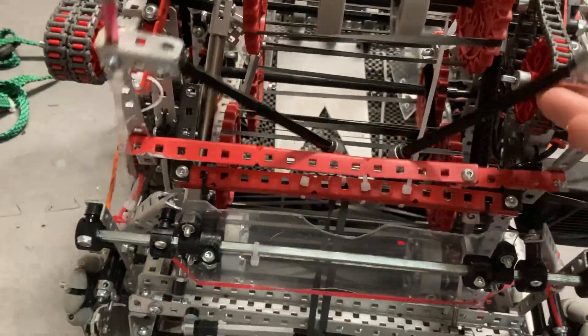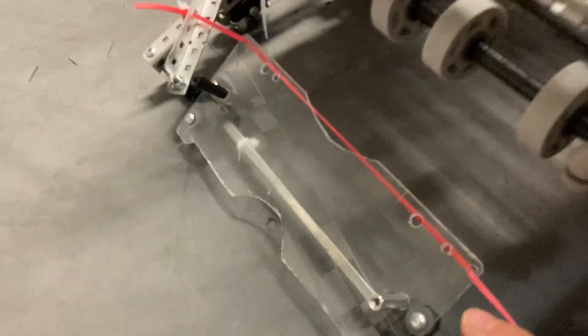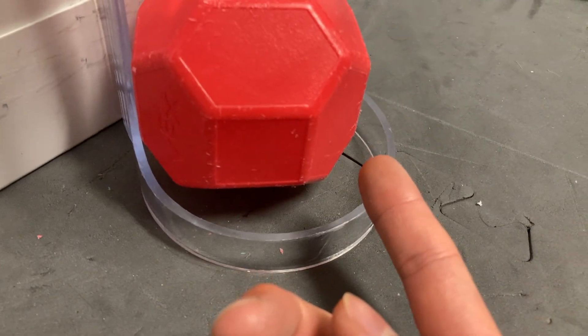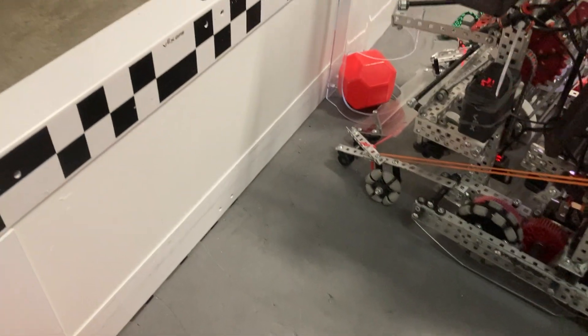We have this fold-up aligner that you can pull down using the match loader. It worked pretty well until it got bent because we don't have bracing. The match loader is pretty standard. We cut these little notches here because at the comp, teams try to sabotage other teams by putting the block with the hexagon facing out, which means the match loader just hits it and gets stuck. This notch allows us to push further, doesn't force, and lets us get the match load more quickly. I did this at the comp using one-handed control.